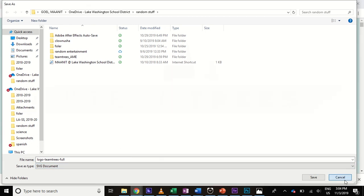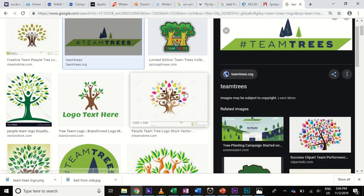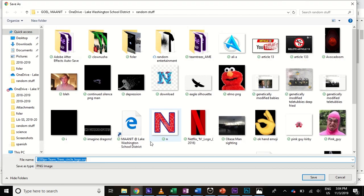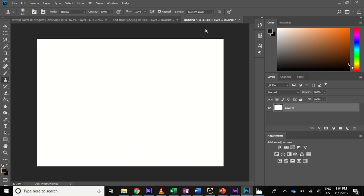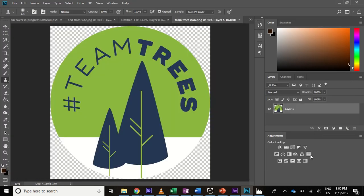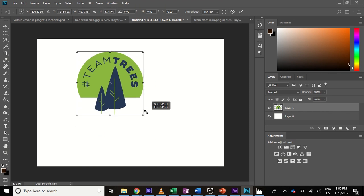Let's try a new one — sometimes that is the best way to go. Cross our fingers and hope this does not turn out the same way as the other one. And if everything goes right, that will give us the Team Trees icon. So that's obviously pretty good. I don't want this filling up the whole layer, so I'm going to move this onto my document and scale it down a bit — we can always change that later. Let's put that right in the middle.